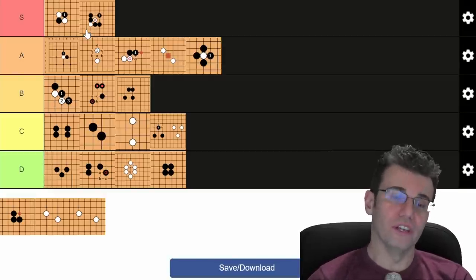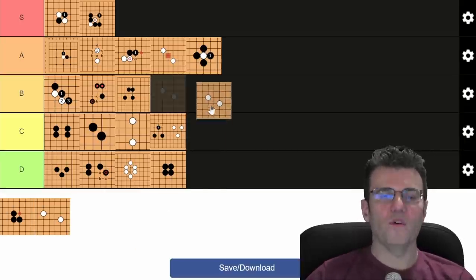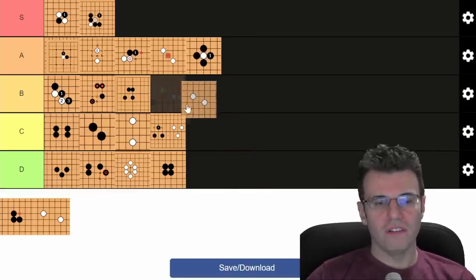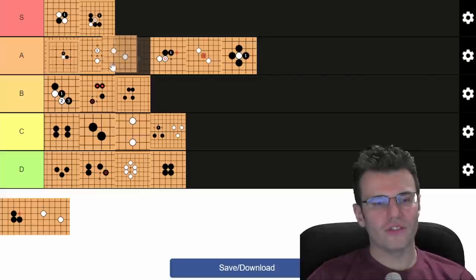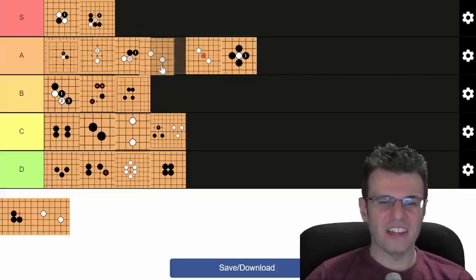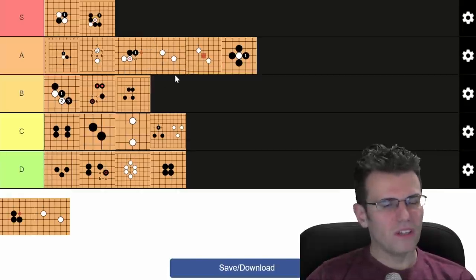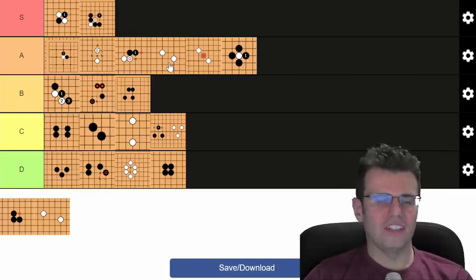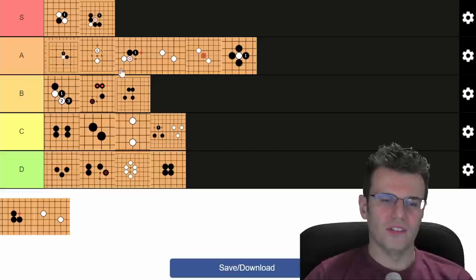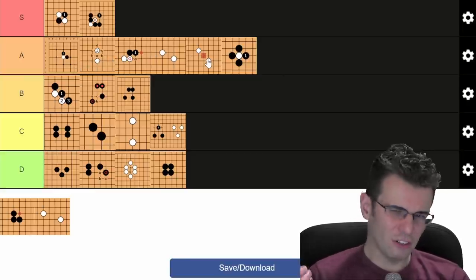Knight's move — this is pretty solid. It's definitely not as strong as a one space jump, but it is sexier, and maybe those two cancel out. It's below nobi. It's got a little darkness to it, a little twist. A tier for sure.